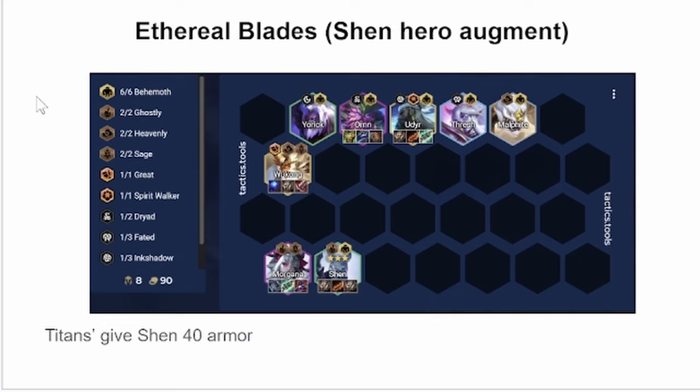Traditionally, you want to be going Titans and Guinsoo's on Shen. Titans gives Shen 40 Armor when it's fully stacked, which is pretty impactful for his ability. And then Guinsoo's helps him cast faster. Because his ability is auto-attack based, I think Guinsoo's is better than Shojin, because you will use your 3 autos faster and then start moving on to your next cast faster.